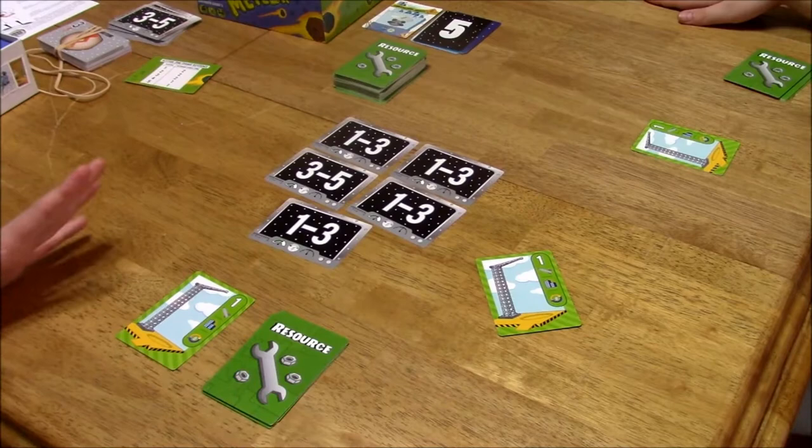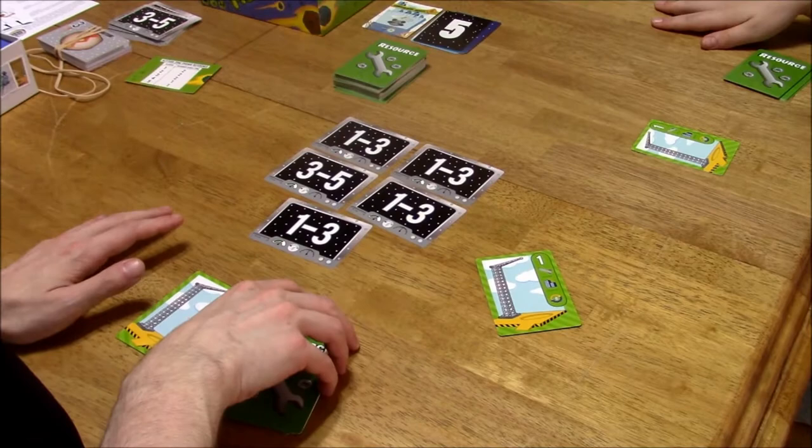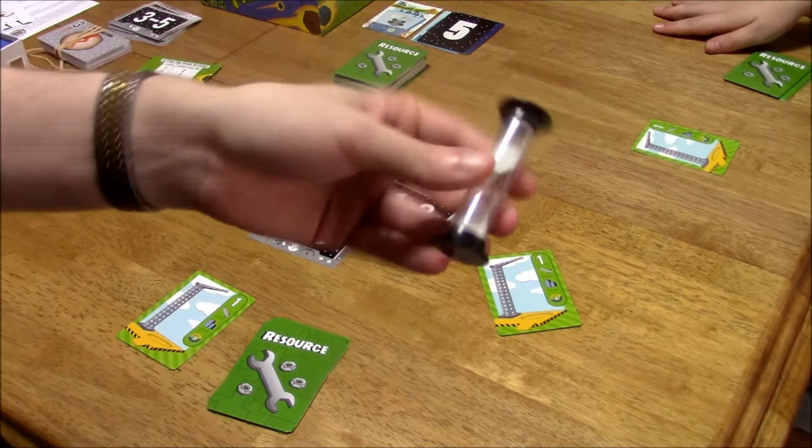I haven't had a chance to play this yet — this is our first time — but the gist of it is, this is a cooperative game. We're going to be working together, and in five minutes we have to destroy the meteors heading for Earth. One meteor per minute. The game is played over five rounds, each round making up one minute, and that's why there are five sand timers — each one is one minute long.